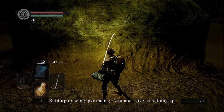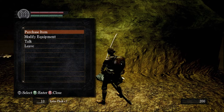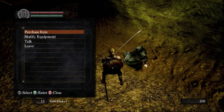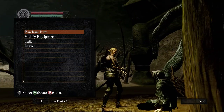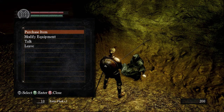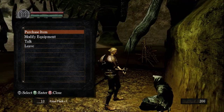'Yes, of course — it should be expected. Very well, you shall be my pupil. But to pursue my pyromancy, you must give something up. Are you prepared to do this?' Perhaps the whole thing with pyromancy becoming a master-pupil relationship — saying you've got to give something up, give a piece of your nature — maybe that all stems from Quelana and the way she thinks about it. Things happened thousands and thousands of years ago. The fact that Quelana is sitting here as one of the original daughters of Izalith is interesting regarding undeath and how long old people live in this world.